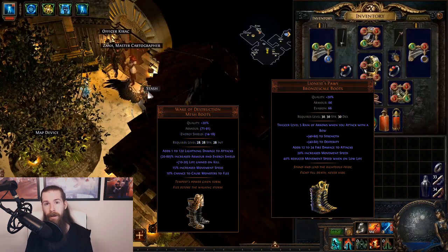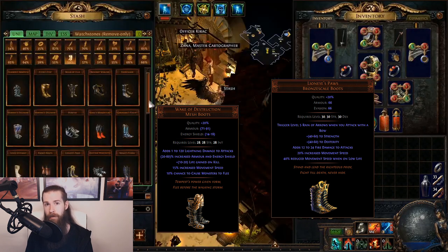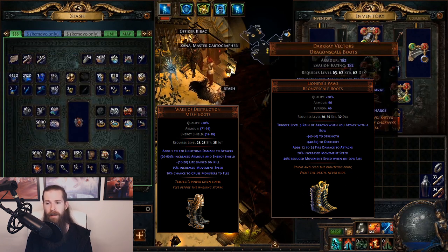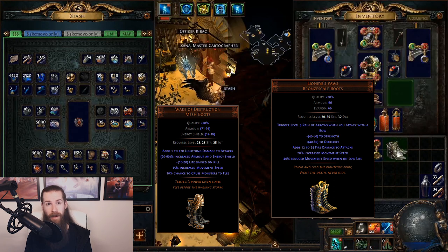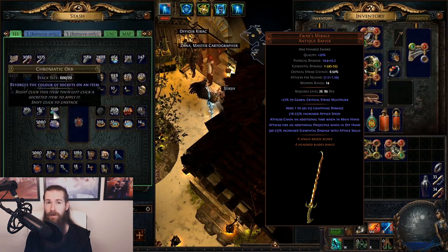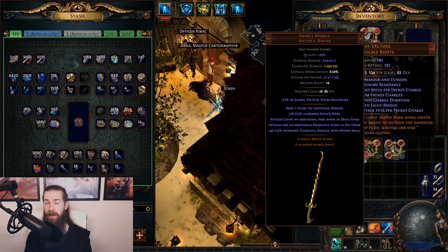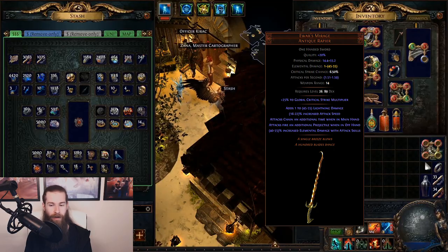Wake of Destruction and Lion Eye's Pause are both good boot options. You'll notice a theme with unique items here — they all have a lot of added damage, and added damage is important when leveling because it's a big source of our output. Another item you can get at level twenty-six is Evers Mirage, a sword that is arguably one of my favorite items in the game. I've talked about it a lot on stream because it is just so good.